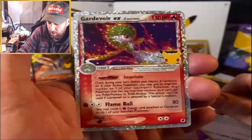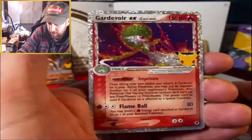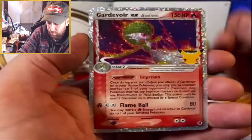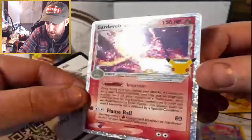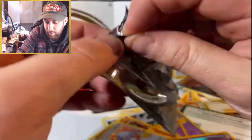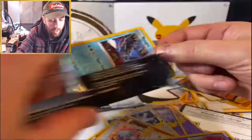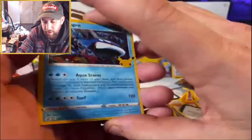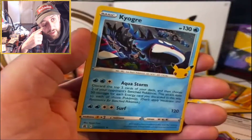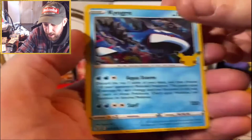Gardevoir EX — also a duplicate, but I love this card. I think this might actually be my third one now. I might have a couple of Umbreons too, I can't remember — I haven't looked at my Celebrations collection in a while. And a Mew — that's really cool, we'll take that! So this lunch box was awesome. From what I've read, about every three and a half packs you get a special card.